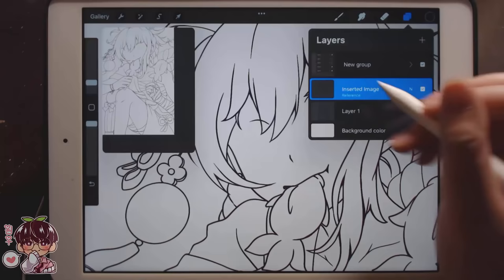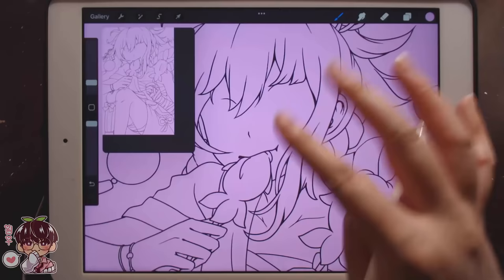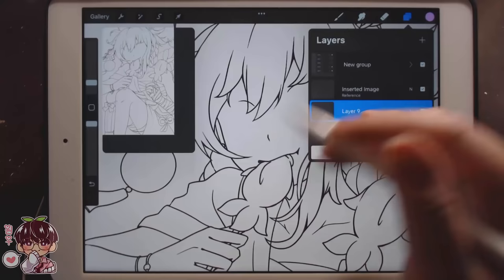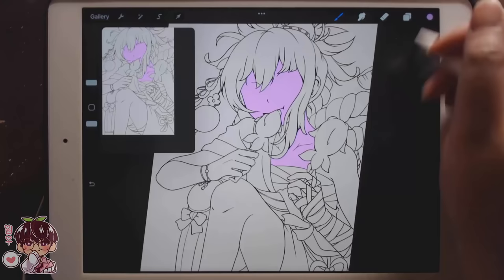So now that we have set this to reference, I'll show you guys what I mean. Now that I've set the reference layer, I'm gonna drag the purple into her face and you can see it's gonna go everywhere — the bucket doesn't know where to go. So in order to tell it where to go, I'm gonna bring back that other layer and set this one to reference. And then now that it's set to reference, I'm gonna go to this layer so I'm gonna be able to color on individual layers without having to go back to this to select. I can just easily drag and drop wherever I need it to be. I find this much easier.